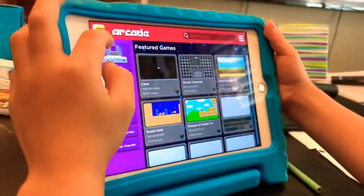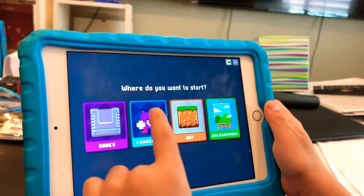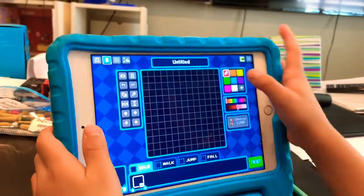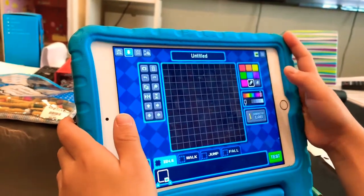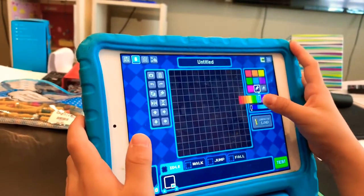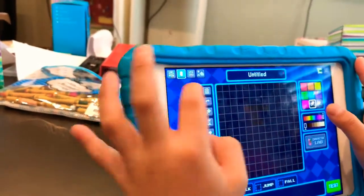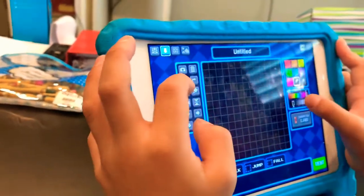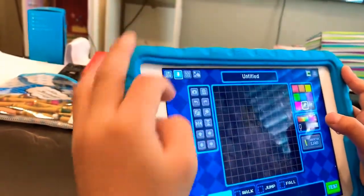Here is a tour of every block in the game. I'll go to Builder. Let's start by making a character. We'll make a little stickman — we'll change this color to black, and you can also change it to other colors.